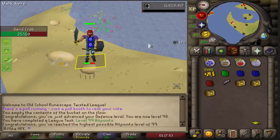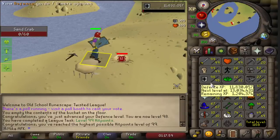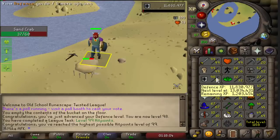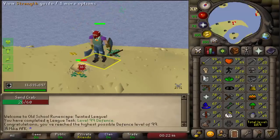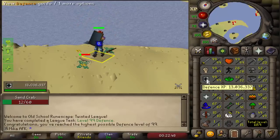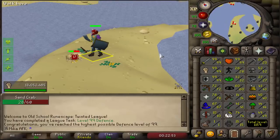Here it is — 99 Hit Points! It looks so good, the fireworks. Very nice. And now we only have one more level to go that I wanna AFK on Sand Crabs — just 99 Defense to finish. There it is, ladies and gentlemen: 99 in Attack, Strength, Defense, and Hit Points accomplished on the account.